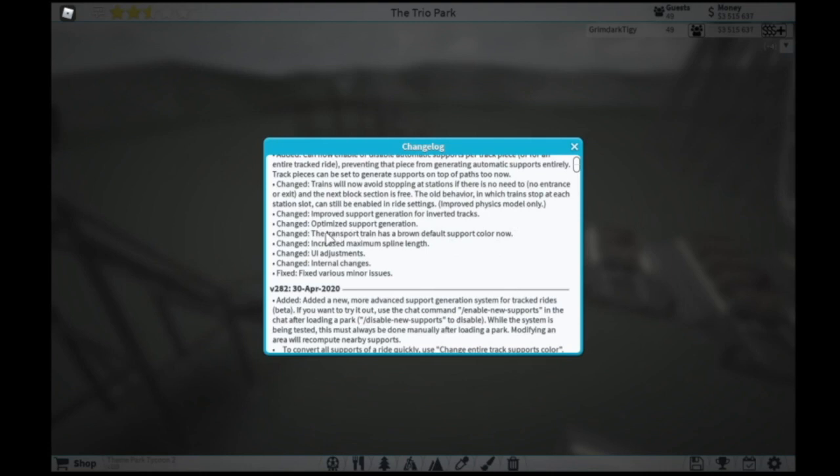And optimized support generation. The transport train now has a brown default support color, so I guess that's cool. They increased the maximum spline length — I don't know this for sure, but my guess is that it has something to do with the advanced editor, where you can make the pieces longer. They did some UI adjustments, internal changes, and fixed various minor issues.